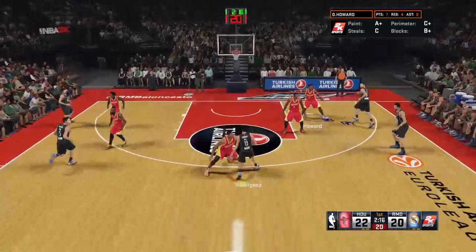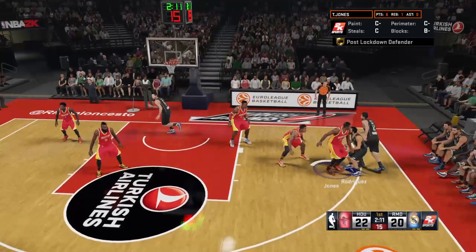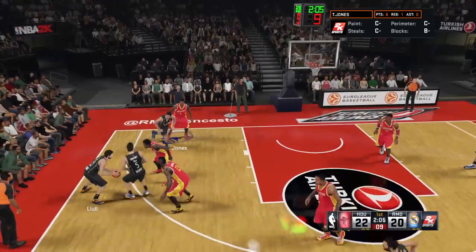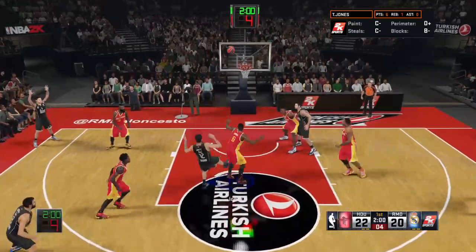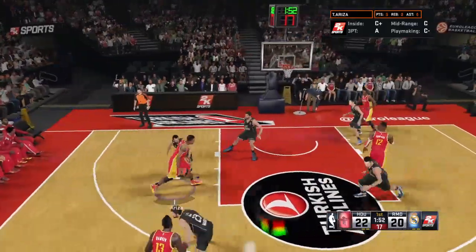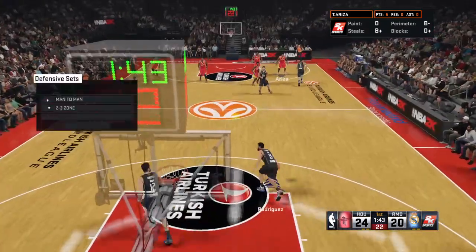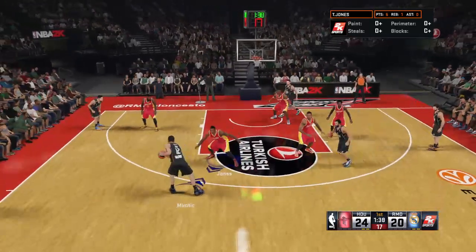Rodriguez with it — passes to Reyes — feeds to Fernandez — to the wing on the left — there's the screen. Here's Miritich, and the rebound goes to Howard. Howard's got his fifth rebound right now in the game. Here's Ariza — and he gets it to go. Now a four-point Rocket lead. When the size advantage is that pronounced, that's exactly what you should do offensively — take it strong to the middle.